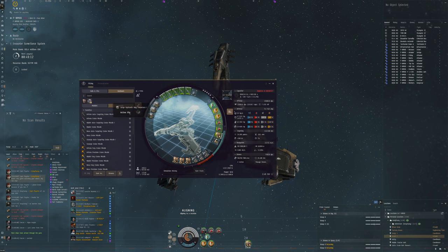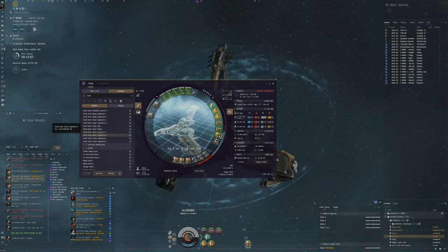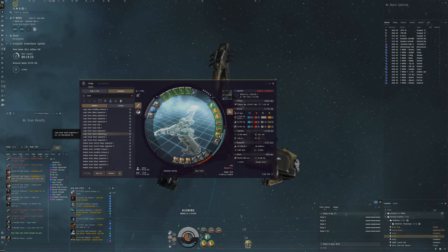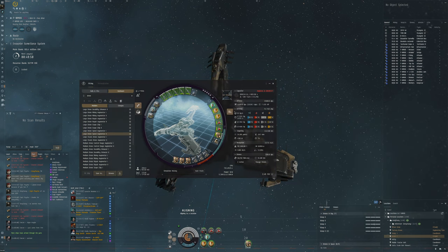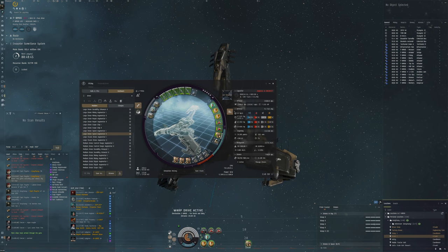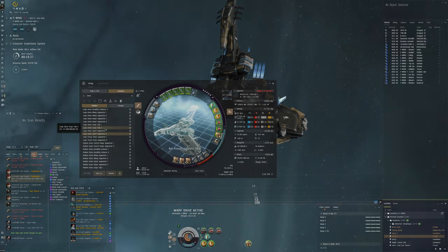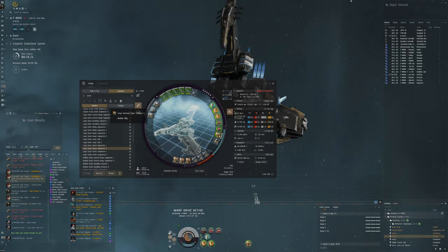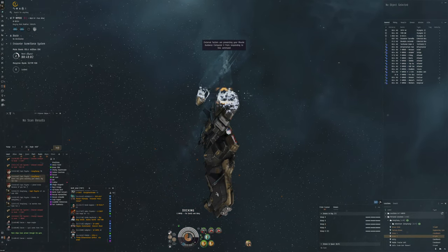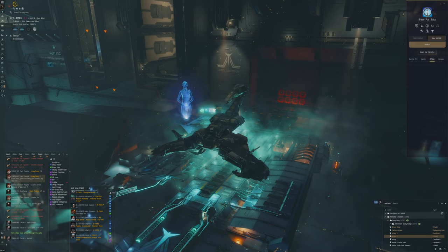I wonder if it's possible to put a drone rig - something like a drone speed augmenter to make them faster. A large drone speed augmenter could work. A scope rig could also be good because it gives more range so drones can hit quicker. There's no drone DPS rigs unfortunately. Okay, that was a quick haven and we didn't even manage to get a tick in because we were pretty quick.